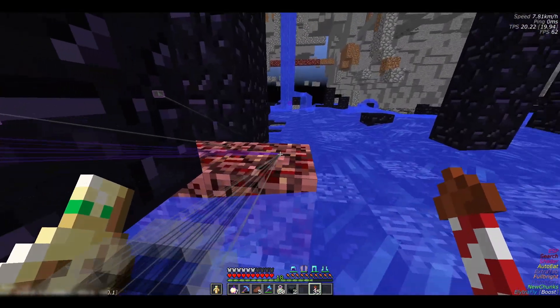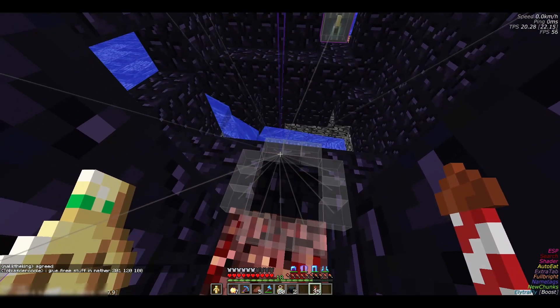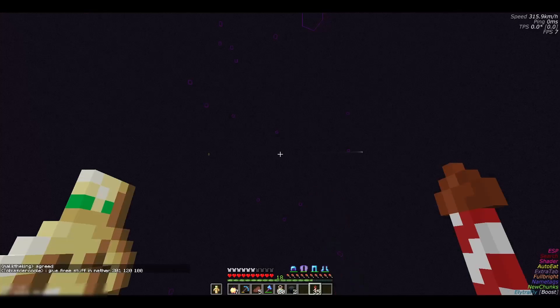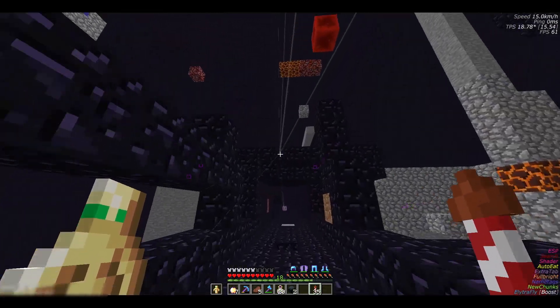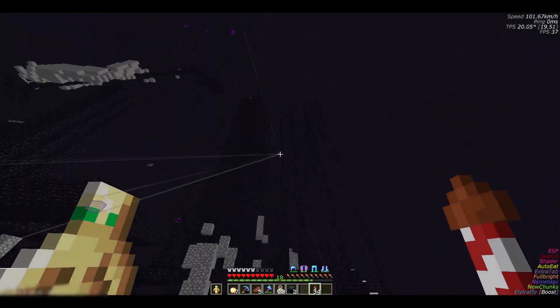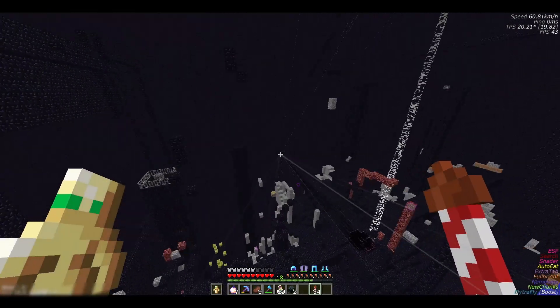I've made my way back down to spawn and found myself an End portal. So let's go in — I have no idea what to expect. Well, first off, there's no dragon. And there's a hole — I just went straight through the hole. I had no water cube.